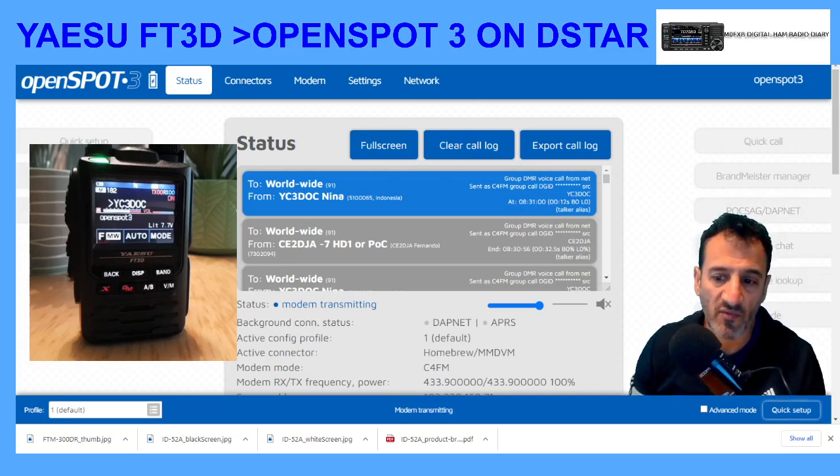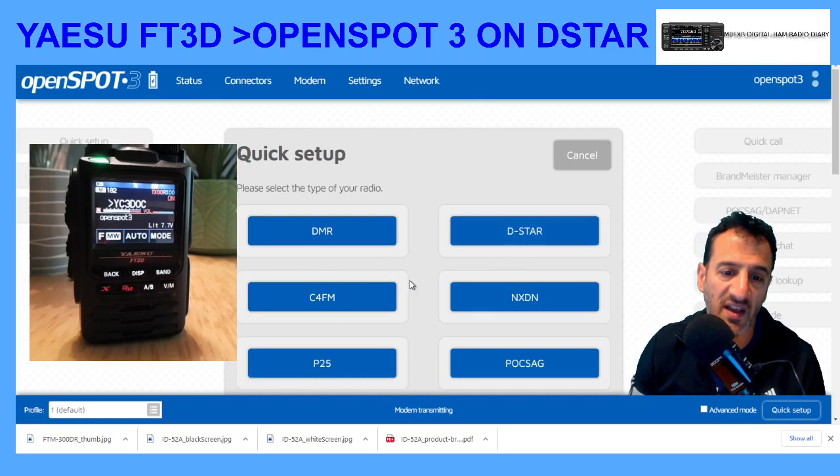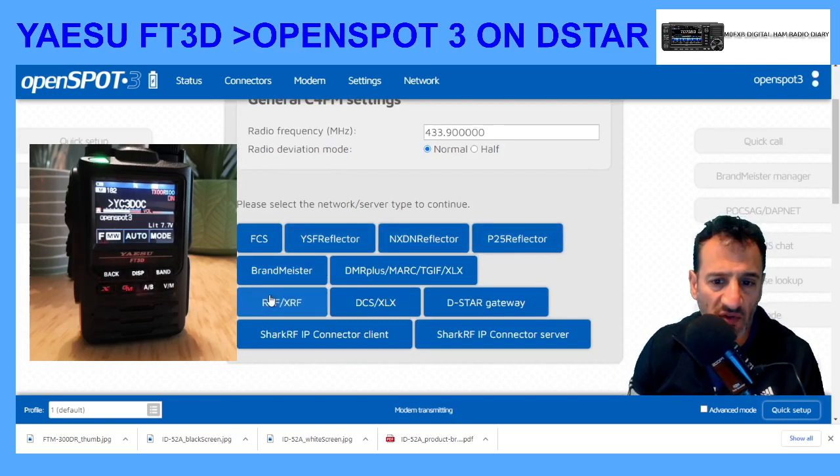On the bottom right, see where I'm circling — click Quick Setup. Once you click that, if you're on a C4FM radio, which the FT3D is, click C4FM. Once you get to that, you're looking for the D-Star selections.